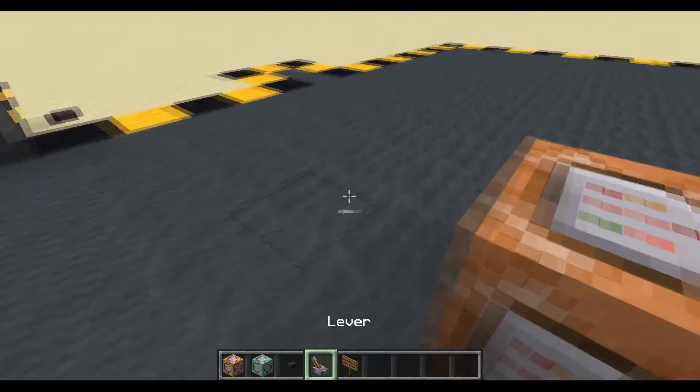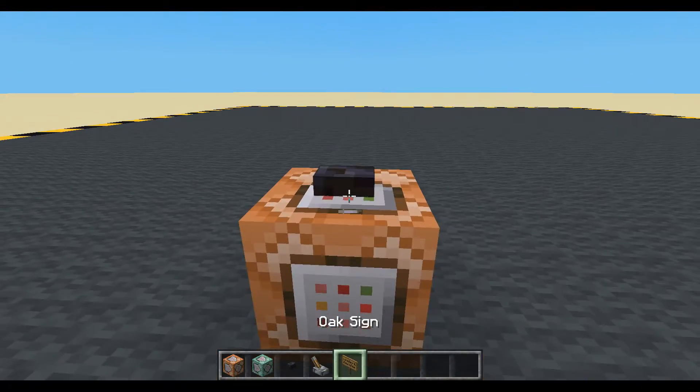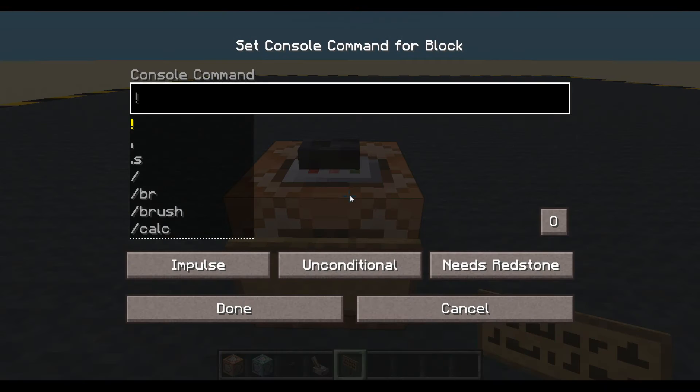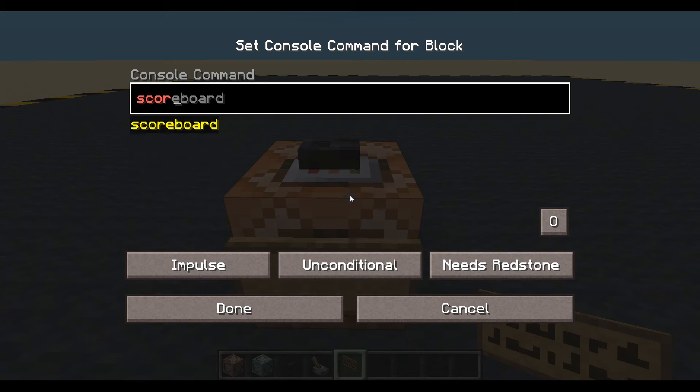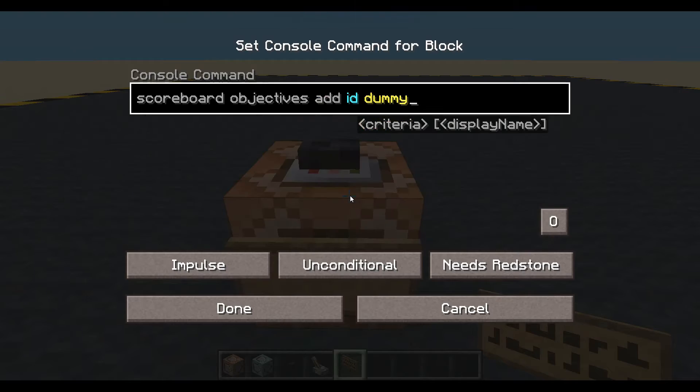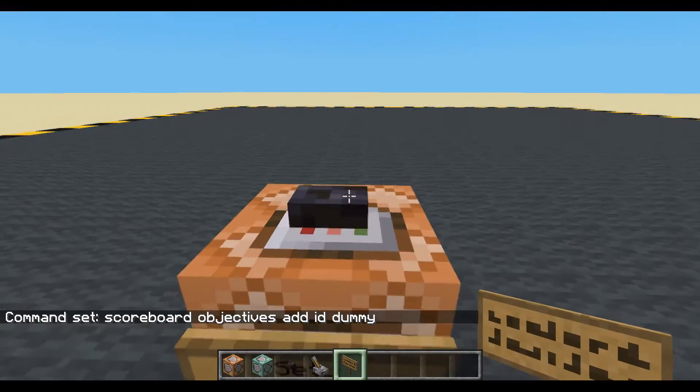So, let's make a scoreboard. Obviously, like all scoreboards, you could just type this into chat, because it only needs to be done once. We will do scoreboard objectives add. It's going to be an ID, so calling it ID makes sense to me. Dummy — done, create it.